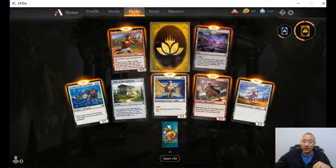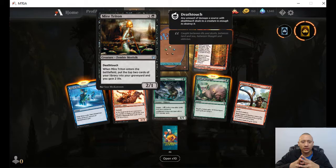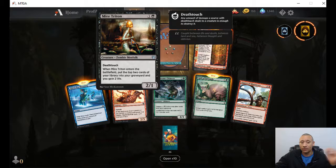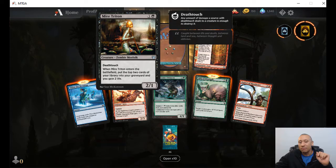I think what we'll do is get through this first ten and then I'll crack ten at once. Let's check out these uncommons. We've got the Meyer Triton — death touch, two-one for two. When it enters the battlefield, put the top two cards of your library into the graveyard, but you also gain two life. That's pretty cool. So you take two off the top of your own deck, which is a thing, but if you've got ways to reanimate, maybe that's not even an issue. It could be a positive. And it's a zombie merfolk.